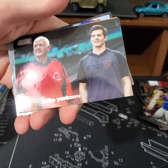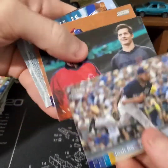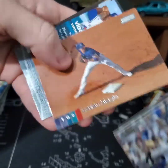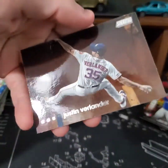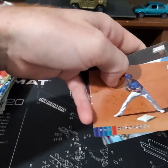Josh Hader, Mike Yastrzemski with Gramps there. Kevin Biggio, pretty good. Here's a Vlad — oh! Vlad red foil! And Verlander. That's three red foils.